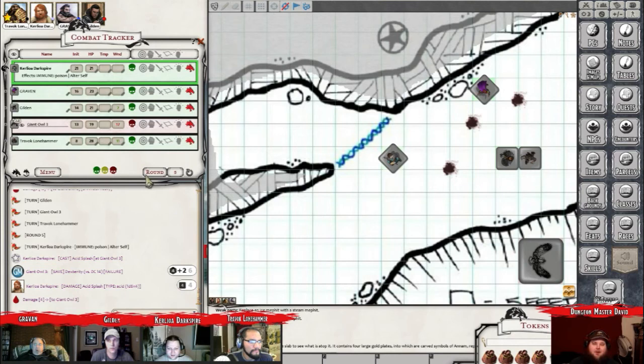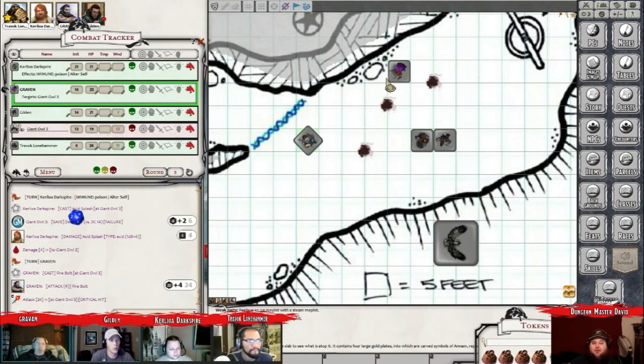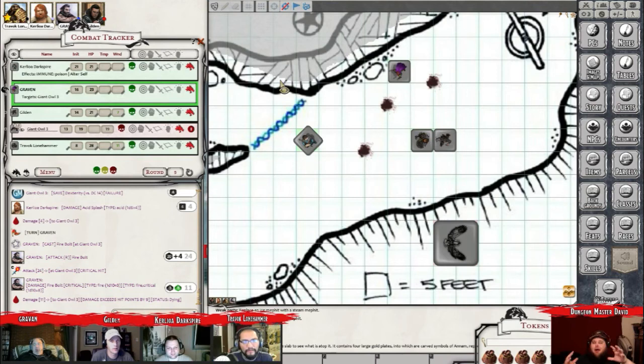Its speed has kind of been slowed because of it taking so much damage. Alright. Graven? We're going to Firebolt it. Oh, it's a crit. It's dead. Let's see what kind of damage you can do. Nice crit. You blow it out of the sky and it just falls. You can hear it going - hoo! Yeah. Graven's only sad that it fell off the cliff. It's supposed to fall over here. Well, you've got like five other giant owl corpses.